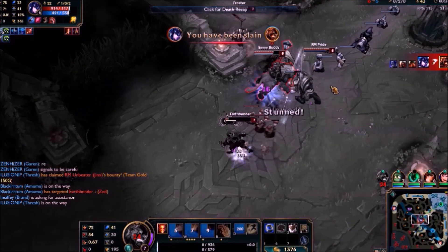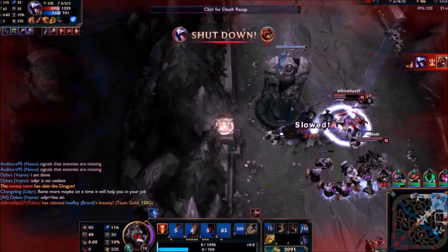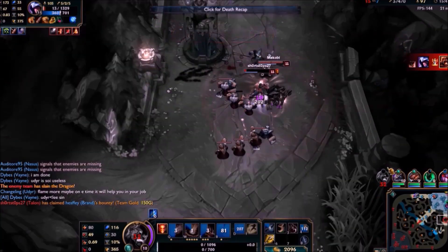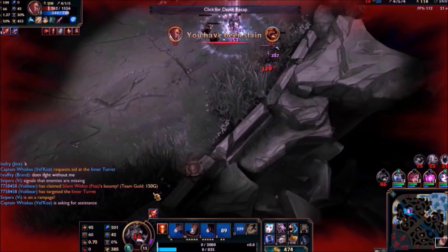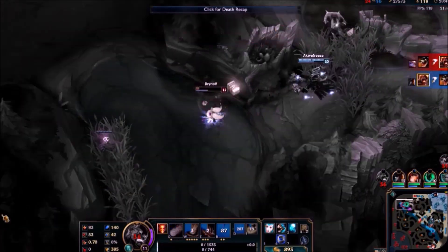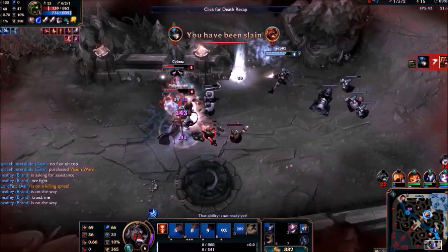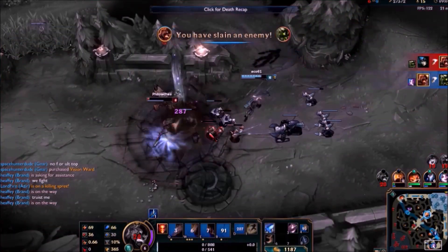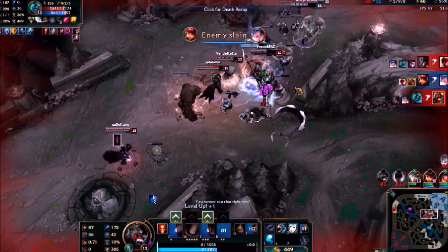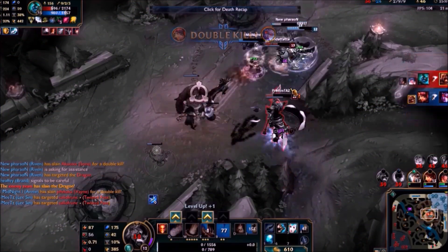Next up we have Bran's Q, which is Karthus' passive. Karthus' passive gives you a guaranteed kill on every death with a 20% chance of a double kill. As you can see in the next clip, Bran's Q is effective up to a maximum of 9 seconds after death, which is 2 seconds longer than actual Karthus.